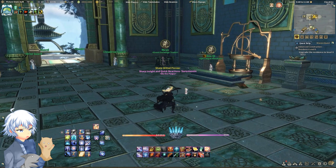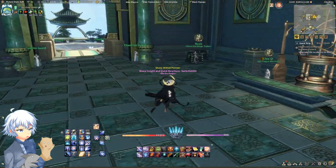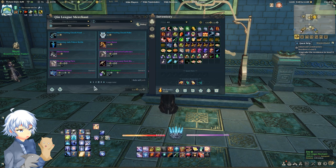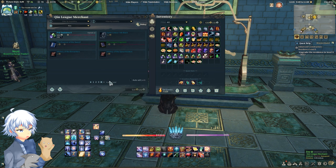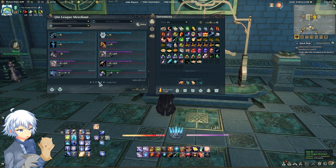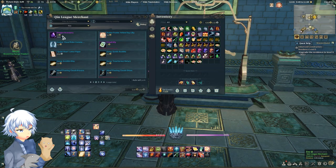Next is the League Merchant. You can purchase Sealed Stones in this area, which I don't recommend because you can get them quite a bit in the game. There are also other talismans like the other shops for your gear, including dragon accessories for socketing some of your gear. I go over this in my other video which you can check out here.